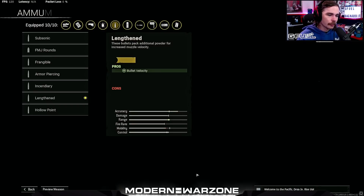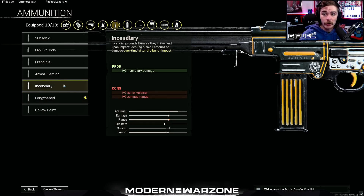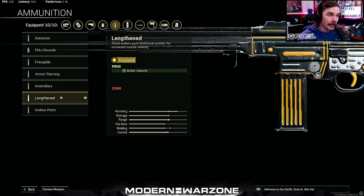Now for ammunition — on any long range build, unless you're rocking Combat Scout and really struggling with visibility and using incendiary rounds to make that Combat Scout safe proc, I highly recommend Lengthened. There's pretty much no better option in this category for a long range build.